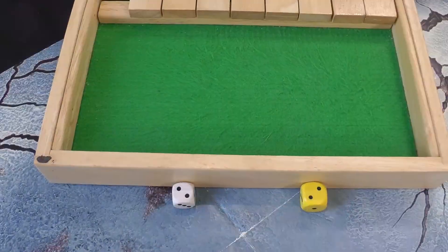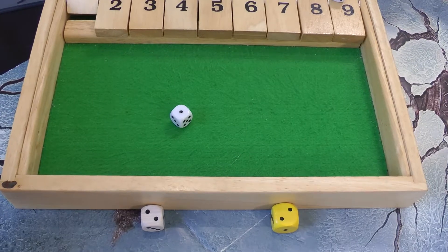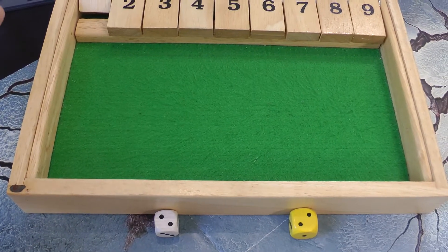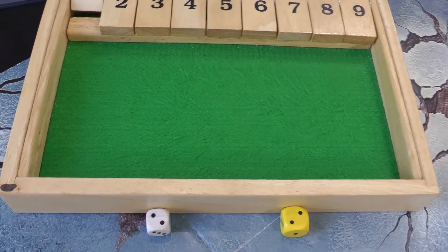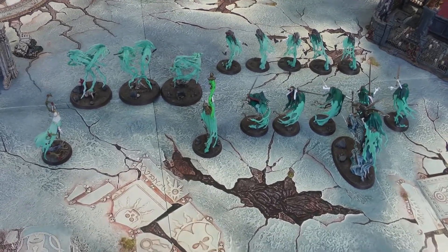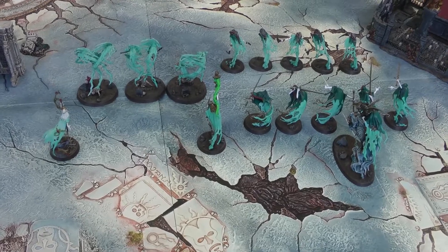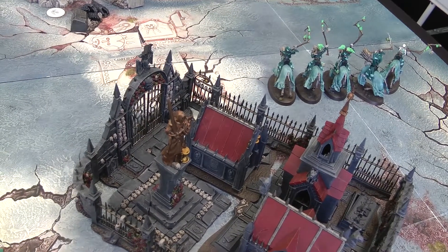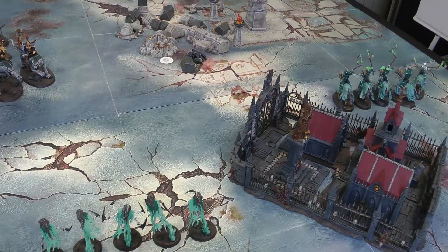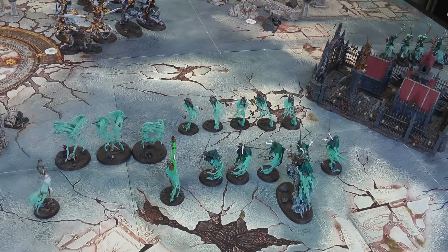Nighthaunt turn one. In the hero phase they gain a command point. The Briar Queen tries Howling Vortex needing a seven — fails with a three. The Guardian of Souls casts Mystic Shield on a seven, which is not unbound. For movement, everyone in the middle advances: Spirit Hosts and Harridans in front, Bladegeist hanging back, heroes following up behind. On the right, the Hex Wraiths ran and flew over the Mausoleum. No charges declared, and the Briar Queen's out of range for her Scream attack. That's the end of the Nighthaunt turn.